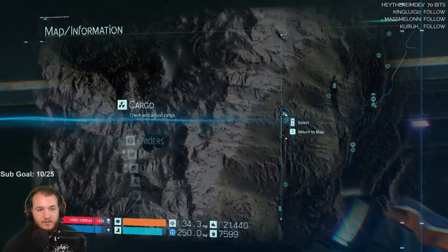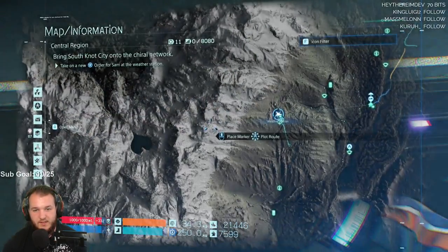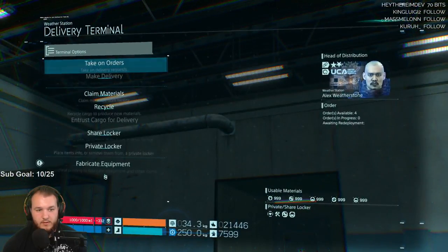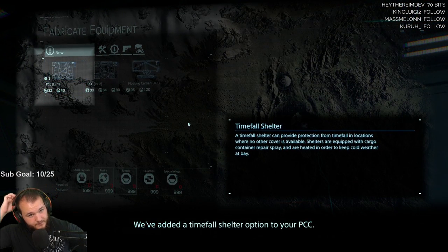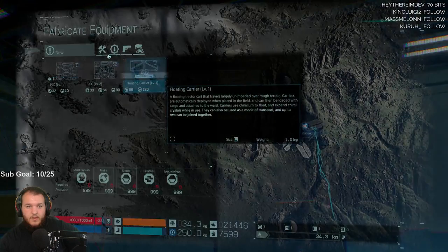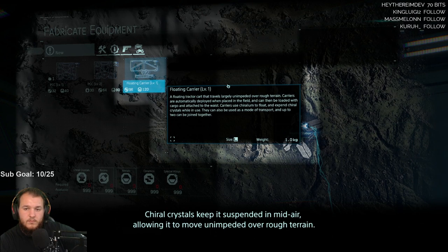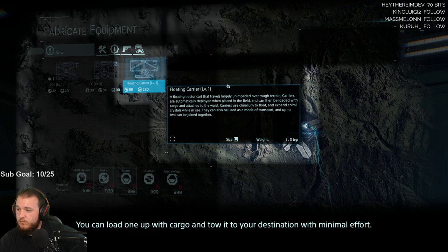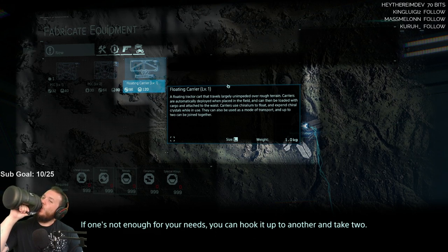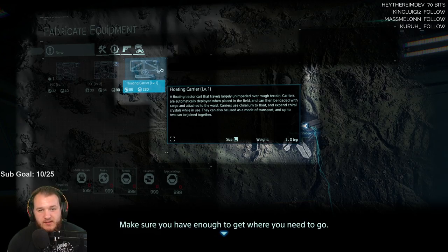Post box — check the mail. Activate terminal, fabricate equipment. We've added a timefall shelter option to your PCC — they're perfect for keeping you covered. And a floating carry-kind tractor carrier — chiral crystals keep it suspended in midair, allowing it to move unimpeded over rough terrain. You can load one up with cargo and tow it to your destination with minimal effort. You can hook it up to another and take two. Carriers require a steady supply of chiral crystals to operate. Nice — I've got plenty of them.